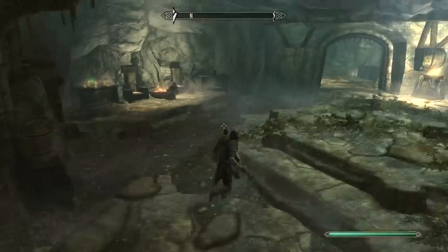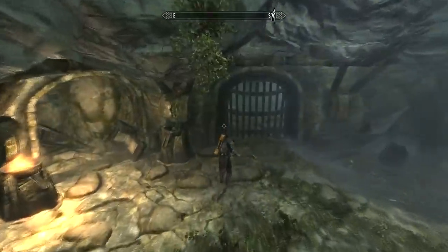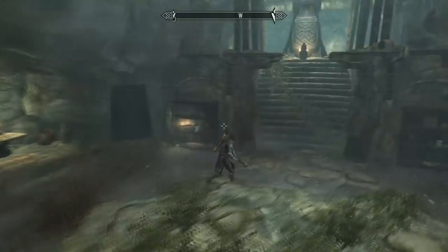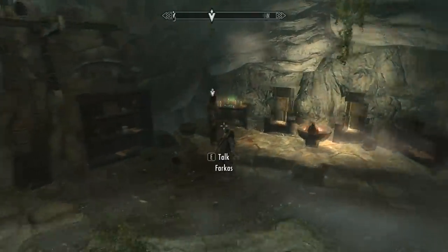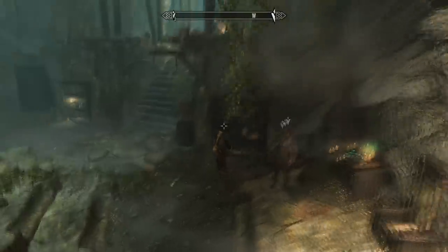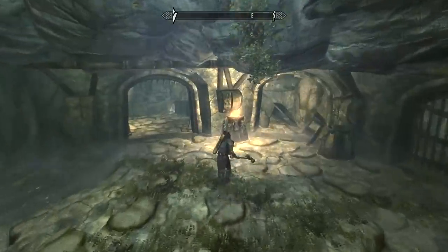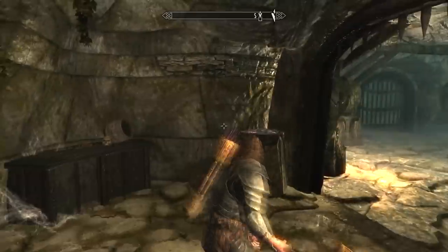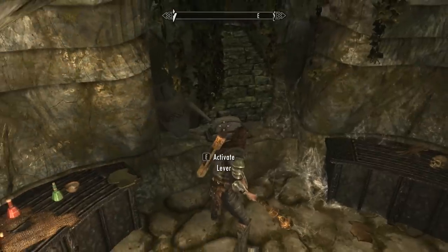You're going to come down into a lower room here. There's really not a lot of stuff down here. I was looking around and didn't see a lever or anything to pull, so I went over into this room to the right. I'm just looking around, couldn't find anything to open, so I said let's go into this room.